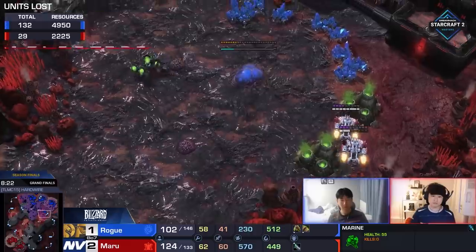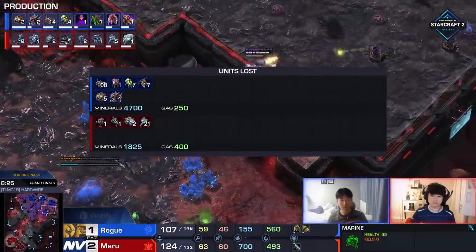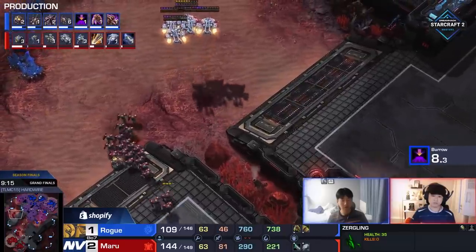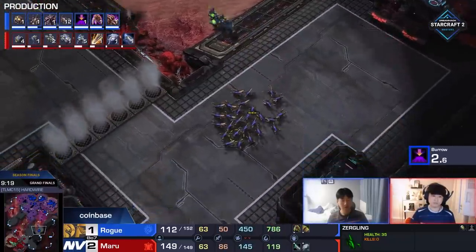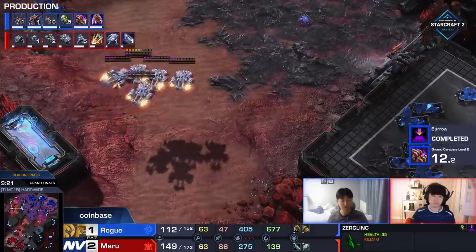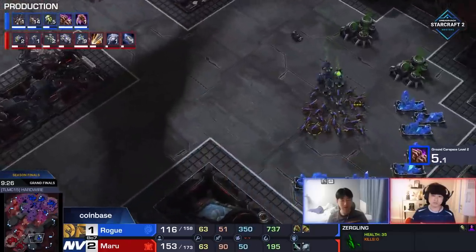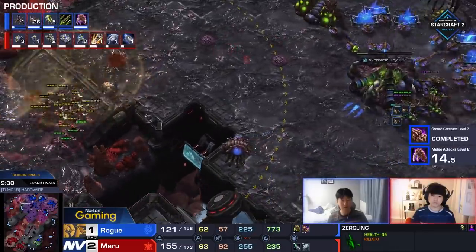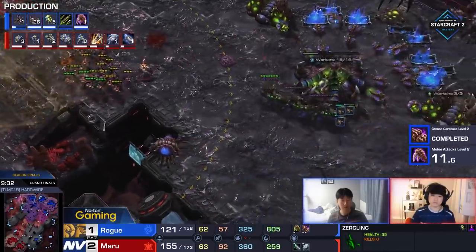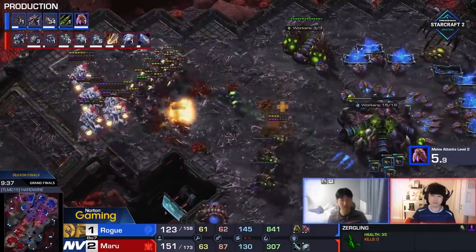Even though he was dedicated to the two-base, the amount of resources lost between the two — especially minerals — is pretty insanely in favor of Maru. Just so many Lings lost in these defenses. Seven Queens — that's a lot of minerals. Just too few Marines. As long as you're talking about direct engagements, army versus army, Maru still has the benefit here — so many more units, still has tanks, even adding some Liberators to continue anchoring a push or just for harassment. This is already very close to a very important base.